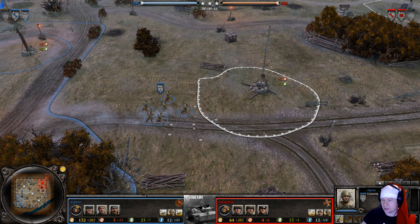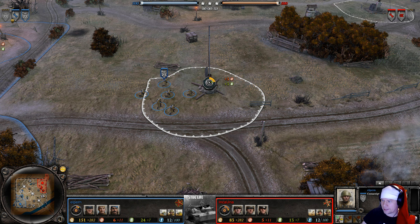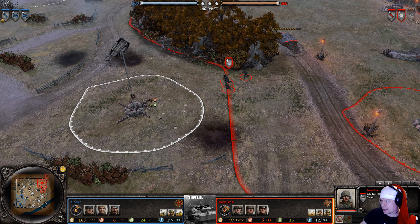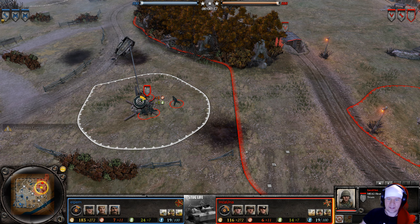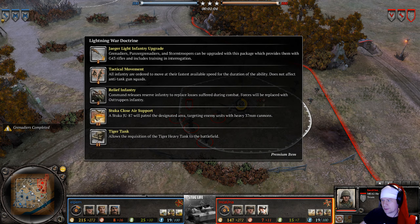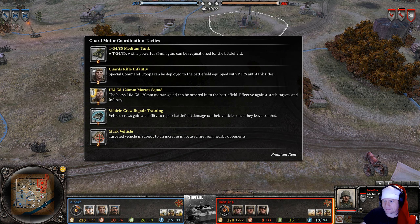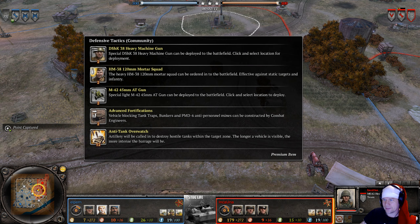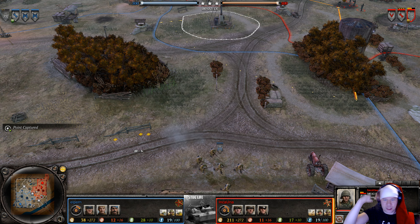Let's introduce our players. In blue playing as the Soviets, it is Elpern, up against Inca Una playing as the Ostheer. Commander-wise: Inca Una brings Jaeger Infantry, Festung Armor, and Lightning War. Elpern's loadout includes God Motor, Defensive Tactics, and Airborne Troops — dropping tanks from above.